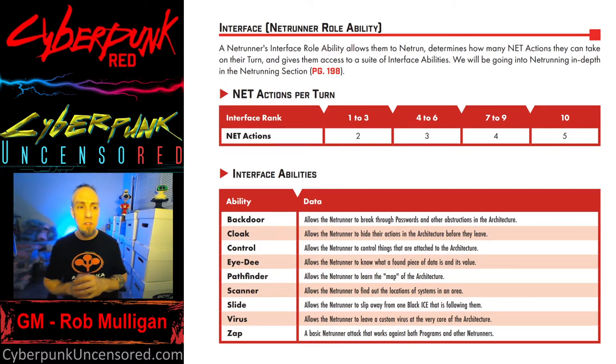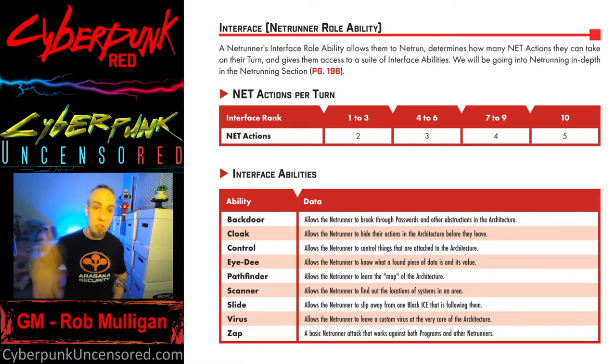Pathfinder lets a netrunner map out the architecture. When entering a system, they use Pathfinder to see its structure. A high roll — say a critical success of 10 — might reveal that the system is four levels deep with a file, a control node, and a hellhound or black ice. A low roll might only show what's on the first couple of levels.